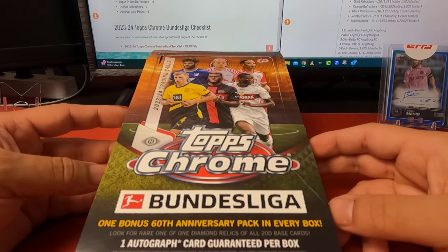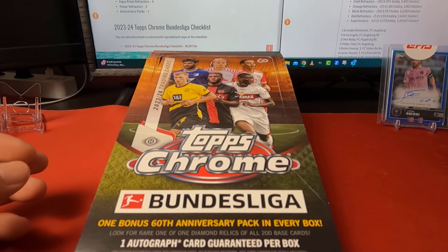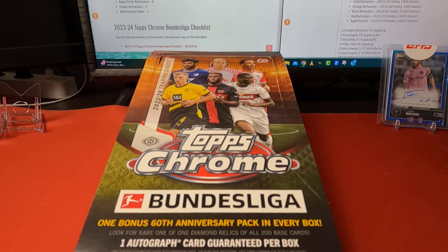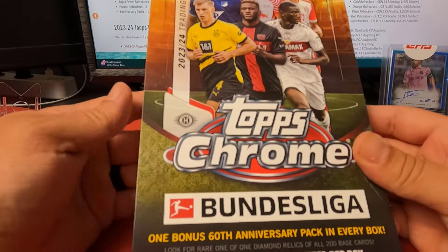Got the gold Bundesliga 60-year foil, which are actually in the blasters — there are blasters being made of this product. We'll also have the pulsar refractors, magenta refractors out of 399, purple refractors out of 299, purple wave, aqua bubble refractors and aqua bubble wave to 275, x-fractors to 250, prism refractors to 225, blues to 175, blue waves to 175, green and green wave to 99, pink and pink wave to 75, Bundesliga 60-year foil out of 60, gold refractors out of 50, orange to 25, black to 10, red to 5, and superfractors 1-of-1.